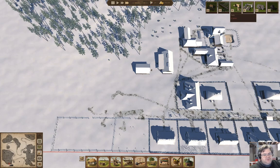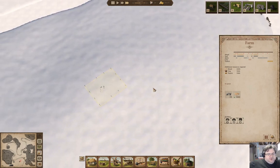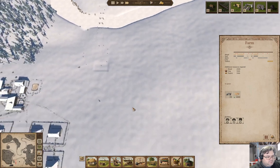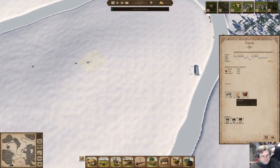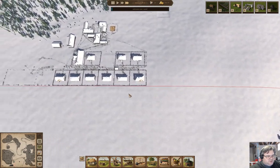What we are building now is the farm. It's going to take a moment. Once the farm is constructed we can go ahead and do other things. We need to get the farm up. We're waiting on 2,000 wood.